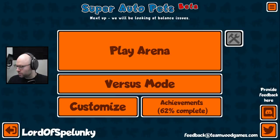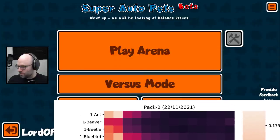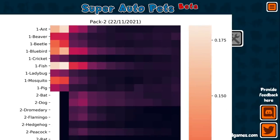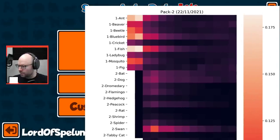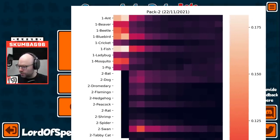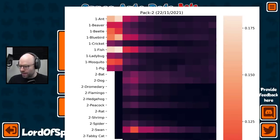We're going to browse images here, get out of my tax returns folder. So these are the stats that Team Wood Games released. It's portrait style so it's not going to fit very nicely here, but I'll fit it as best I can. On the left you see the animal name and its tier. They are sorted by tier, and then within tier, sorted alphabetically.